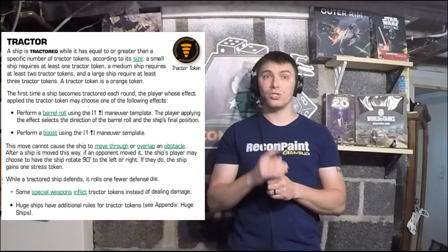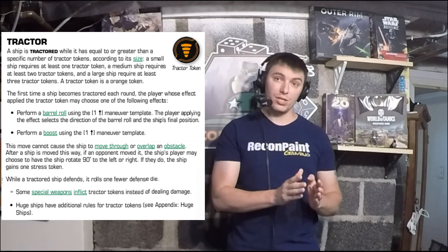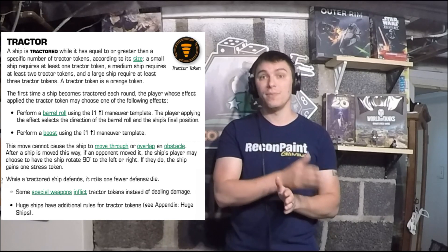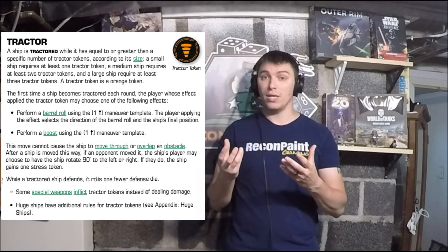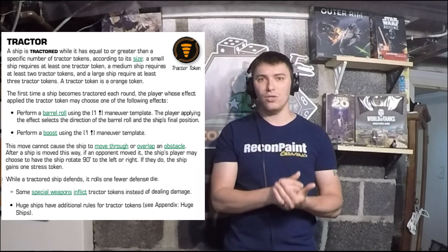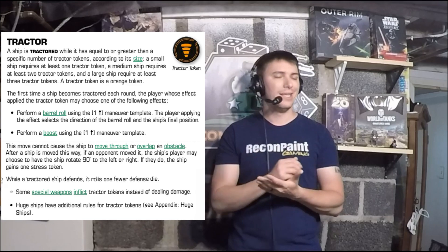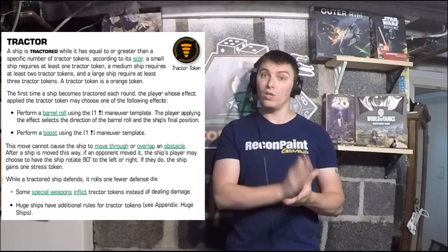The tractor token is the orange token shown here. It's the same as when you get ionized — if you have a small base ship and get at least one tractor token, you are tractored and that effect is associated to your ship. Mediums need two, large needs three. If you have more than what your ship requires, you are still just tractored — it doesn't matter how many tokens you have, you follow the tractored rules.